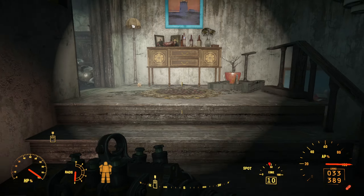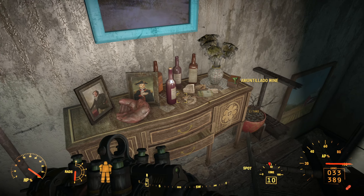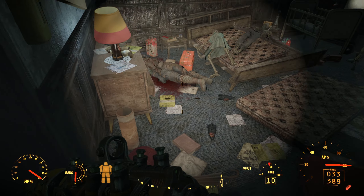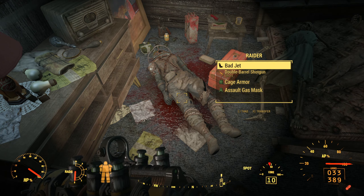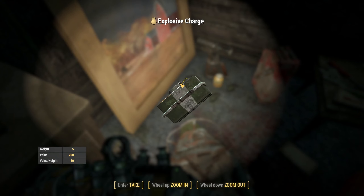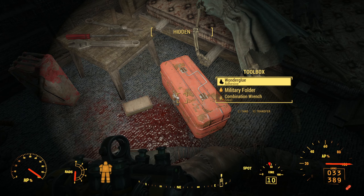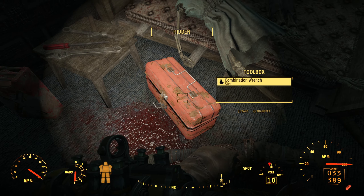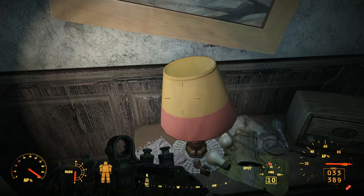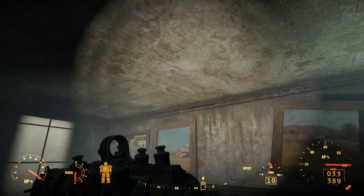These houses are extremely similar to each other — every single one looks exactly the same. Whoa. Explosive charge — definitely different than everything I've ever seen. That was literally a spool of fiber optics. What are they doing here? And why did they have that? That's a Nuka-Cola lamp. I hear water dripping.